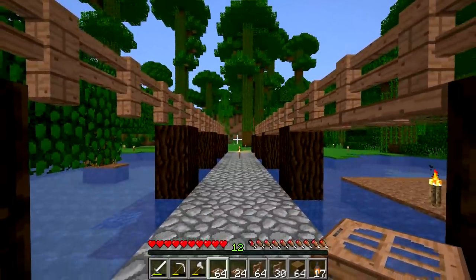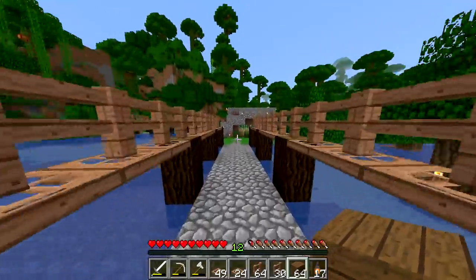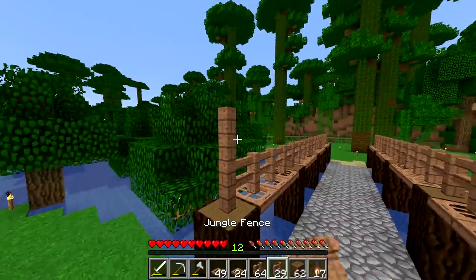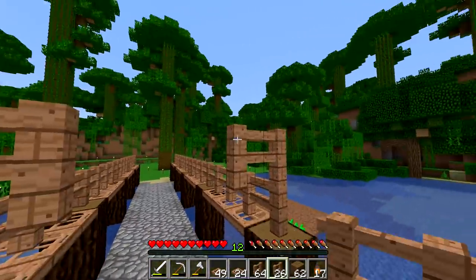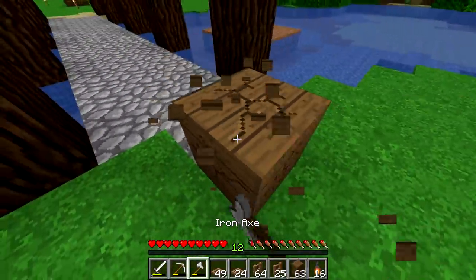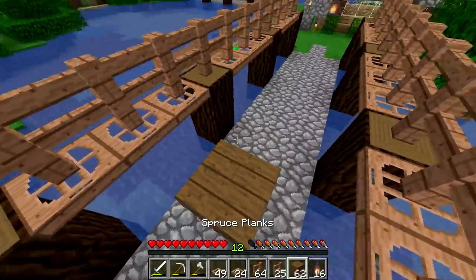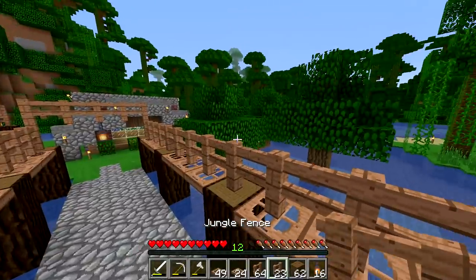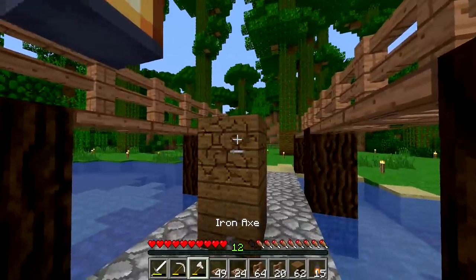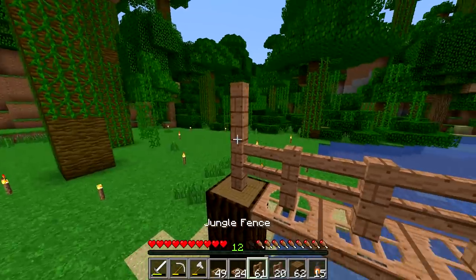Let me just place these trapdoors real quick, and then we'll be sure to break all the torches on the path. And then we're going to get up on top and do that same sort of pattern that we did. And then we'll put one in the middle, which seems to be about here. I'm not going to be too stringent on dimensions, trying to get everything super even. But I definitely want it to look good — I've got an eye for building, a little bit.